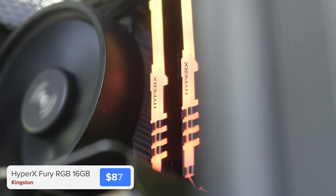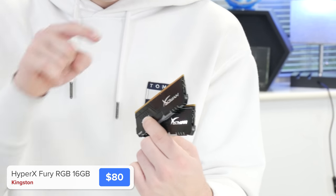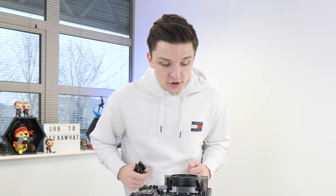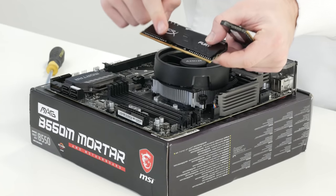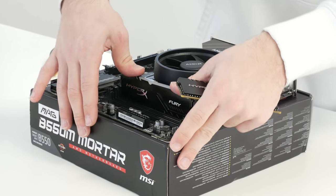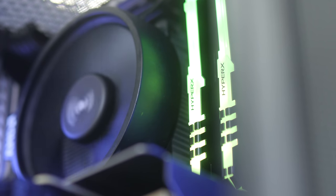With our CPU cooler installed, we spin the motherboard around and install our RAM. I've gone for a 16 gigahertz kit of Kingston's HyperX Fury RGB — it's got a gold notch at the top with some RGB at the bottom. For the four DIMM slot board, you want to use slots one and three — technically the second and fourth slot. Line the notch up with the corresponding notch on the motherboard, apply even pressure to either side, and this great value RGB kit is installed.